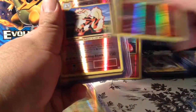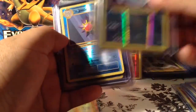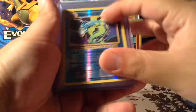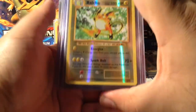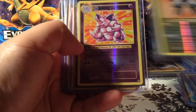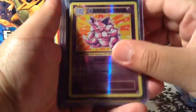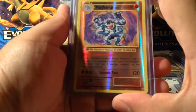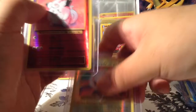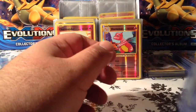One of my favorites — Ninetales. I have a double of the Arcanine, which is pretty cool. The Raichu is a nice card to have. Only one Nidoking — this was one of the first pulls I got. My champ, can't go wrong. That was a nice little pile of reverse rare holos — sixteen of them.